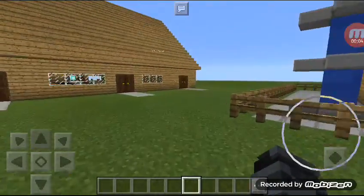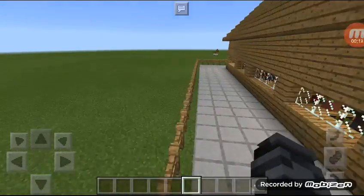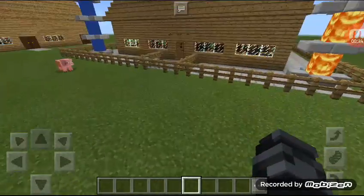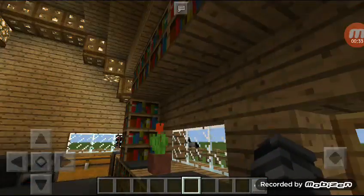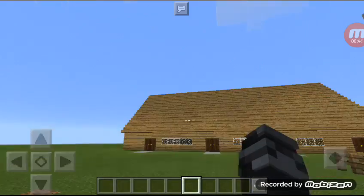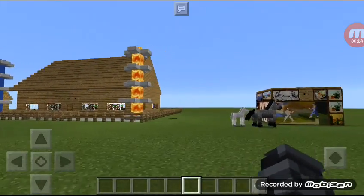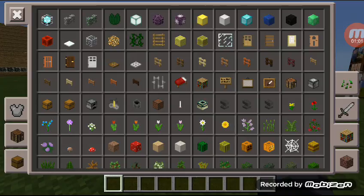Hey guys, Expert Game here, and today I'm with Canine Birthday Style — you can see him up there. So far I've shown you how to build this house and put your possessions in these fountains, this house, and the inside of this home. This took about two days so far, and the house is coming out really good. Now I'm going to show you some cool tricks you can do in Minecraft.